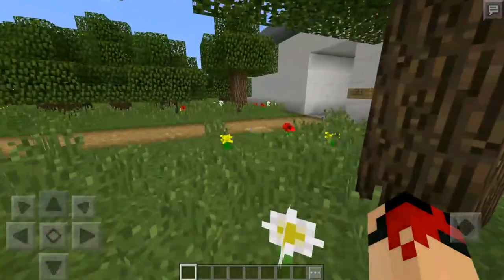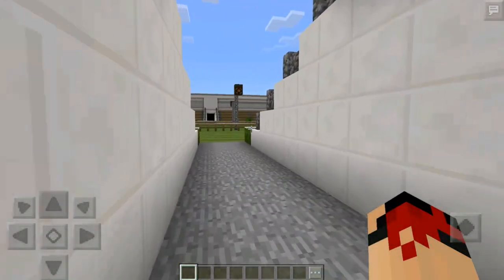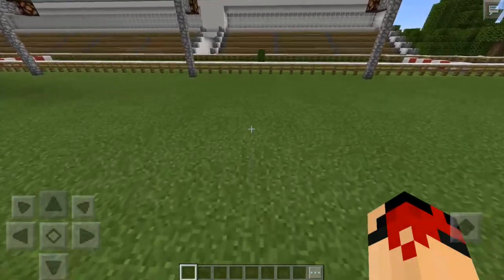Basically, you can tap anywhere on the screen to get rid of these files, and importing a new map doesn't even take any time. And as you can see, we have some locks right next to the world names.